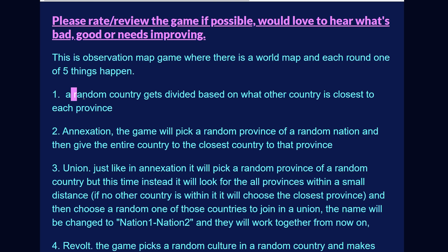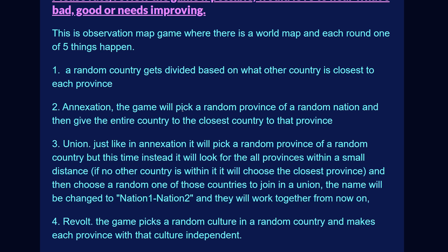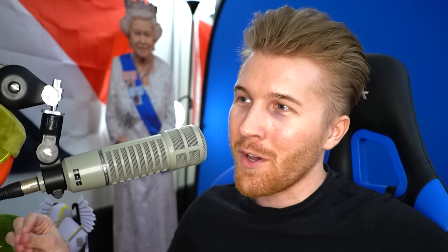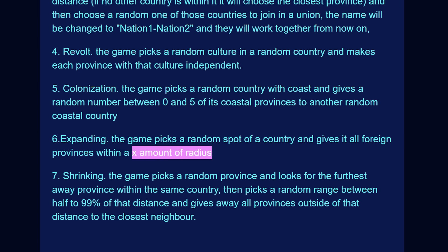Sometimes a random country will get divided based on what other countries are closest to it. An annexation could take place where a random province of a random nation is given to the closest country to that province. A union, a revolt - the game picks a random culture in a random country and makes each province with that culture independent. Colonization is the fifth, expanding is the sixth - you're just given a random amount of provinces next to you - and then finally, shrinking, where a nation just gets smaller.